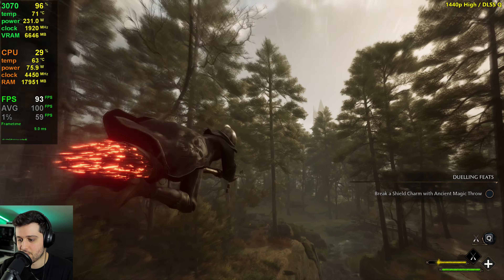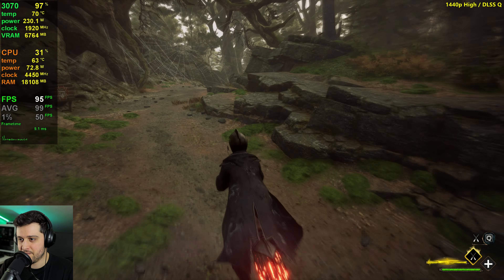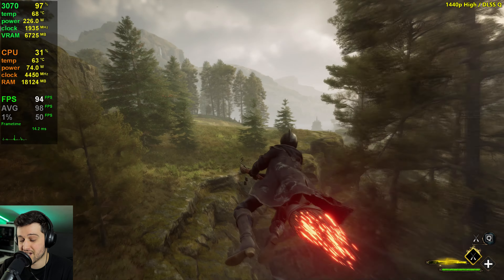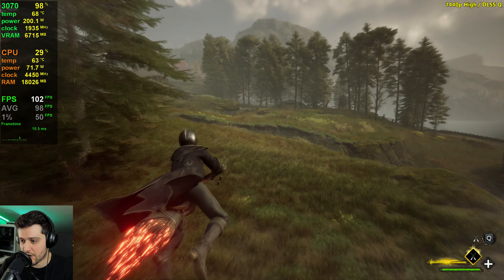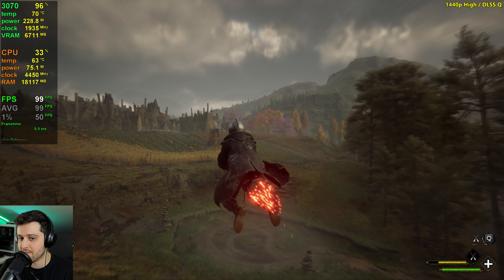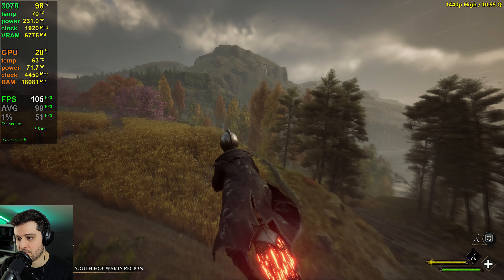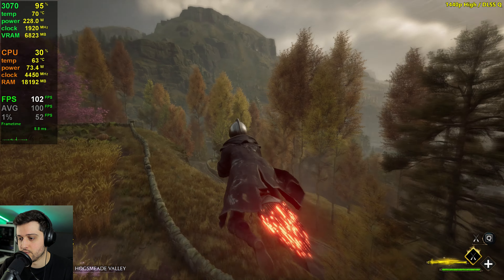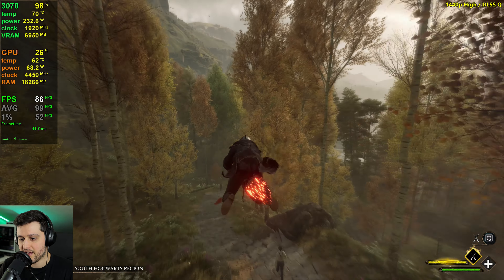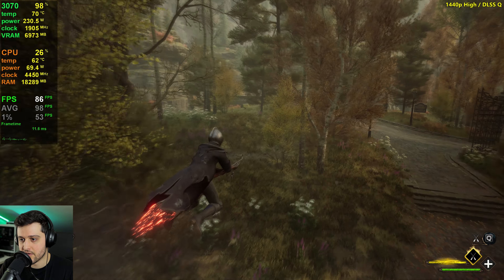It also depends on the time of day, because now that the sun is out and we have more shadows on screen, it should drop a little bit more in Hogsmeade. Tons of stuttering issues once again — it's not gonna go anywhere if you don't cap the FPS. I strongly suggest you do so, either in the NVIDIA control panel or RivaTuner Statistics Server, which I'm using for the on-screen display, along with MSI Afterburner. Just install MSI Afterburner — it will automatically install RivaTuner, and you can cap the FPS to whatever values you want.